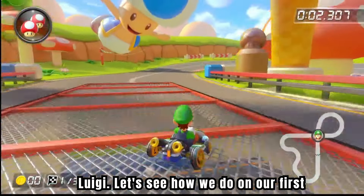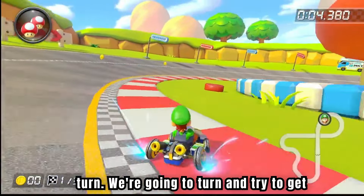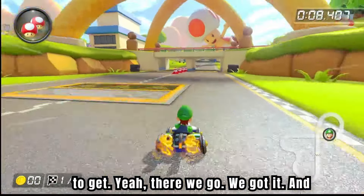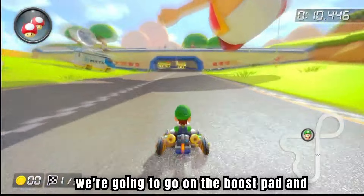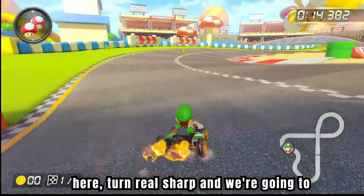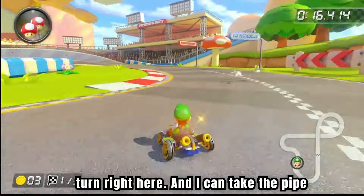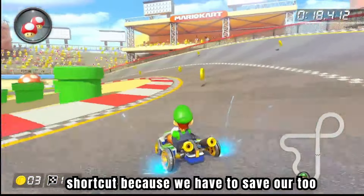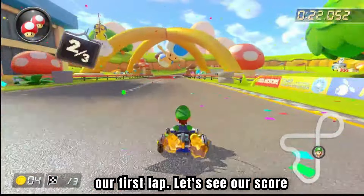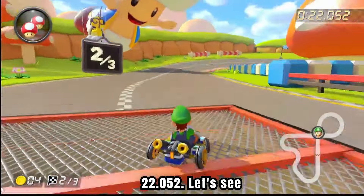Our next contestant is Luigi. Let's see how we do on our first turn. We're going to turn and try to get that mini turbo boost that's purple. Yeah, there we go, we got it, and we're going to go on the boost pad and turn real sharp right here. I can't take the pipe shortcut because we're going to save our two mushrooms for the final two laps, and this is our first lap. Let's see our score — 22.052.